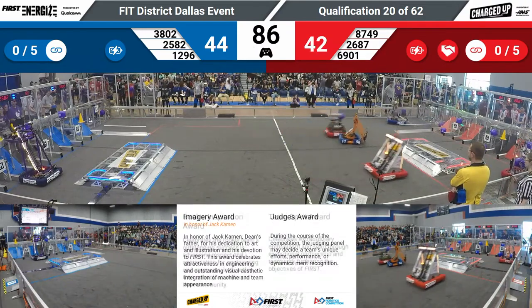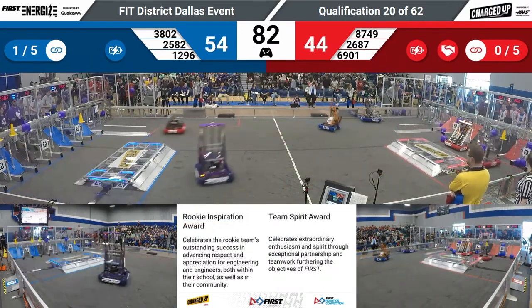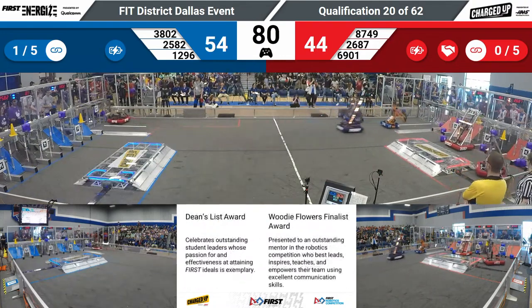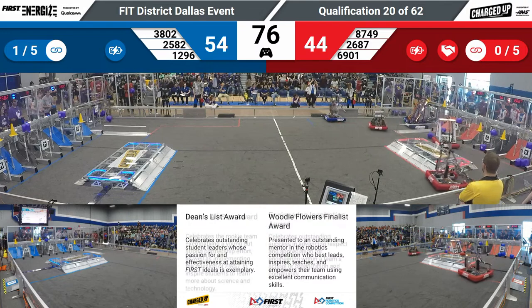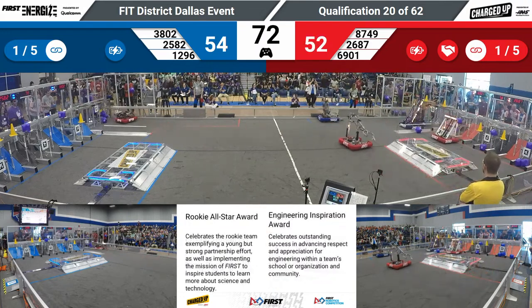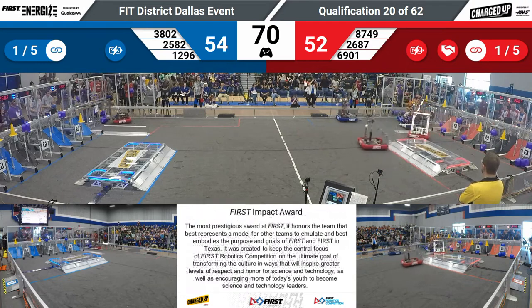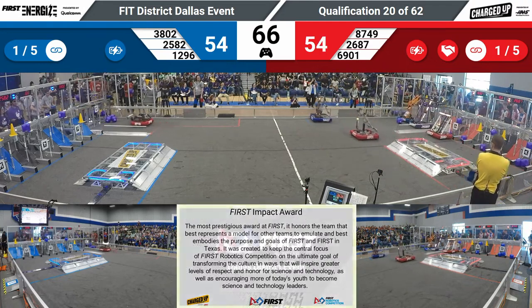Panther Bots is going up and scoring another cone on the high node for the blue alliance. Score is now 54 to 44. The red alliance is moving fast, but not as fast as the blue alliance right now. Farmersville is peddling over cubes while Team Apprentice is trying to score and keep up. It seems like they're making up ground — now they're actually tied.